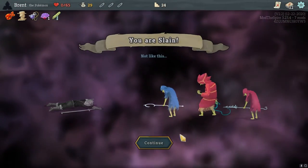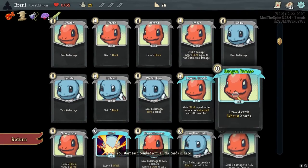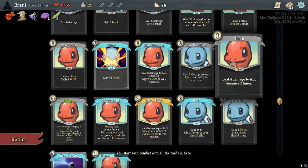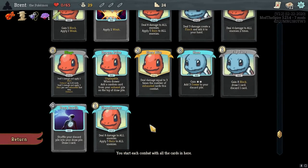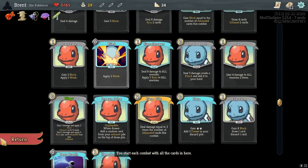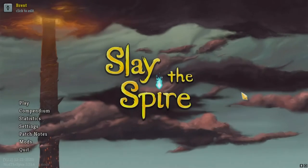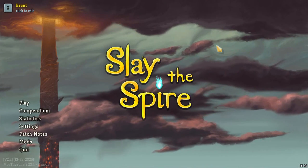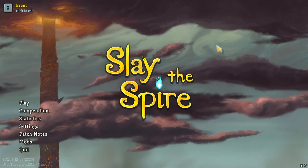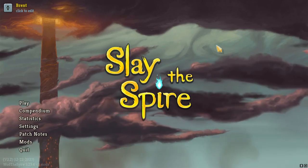We weren't very cohesive. I like the idea of the deck, but it came together a little too late. Overall, we should have added the Zen Headbutt — the slash wasn't very necessary. We had an exhaust core with some just extra stuff. We needed more draw and we just weren't seeing it for AoE fights. That's going to do it for this episode guys — I hope you did enjoy. If you did, please hit that like button, subscribe if you want to see more, and I'll see you guys next time. Bye guys!